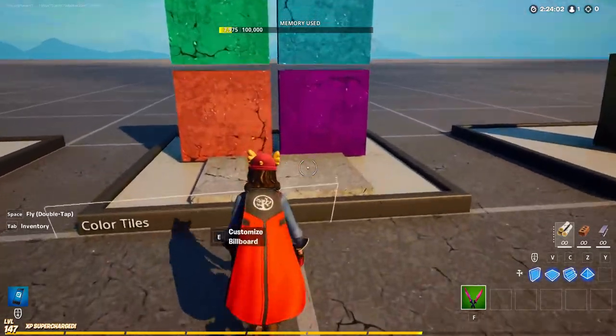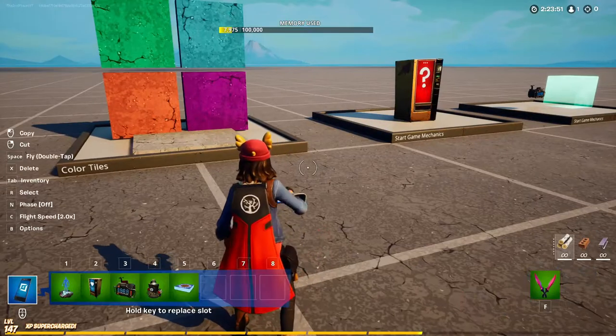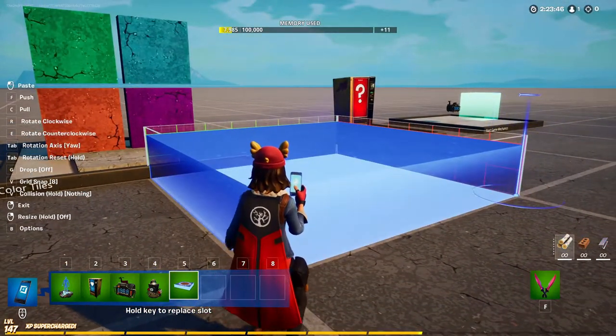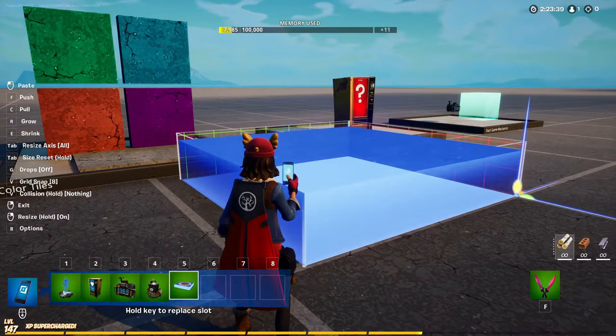Next up is the color tiles — also really simple. There are only two things to change: set the score to one and steal score to yes. On my map I shrink the color tile down to one fourth of a tile. To do that, go to resize axis all and then tap your shrink button five times.